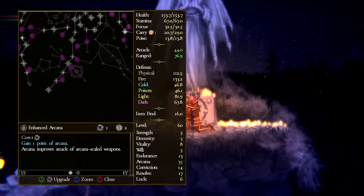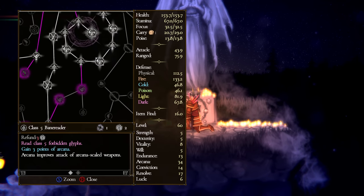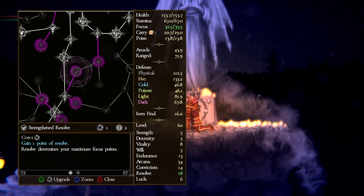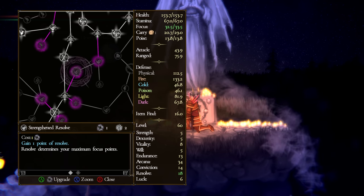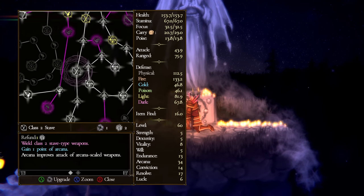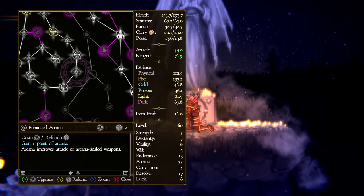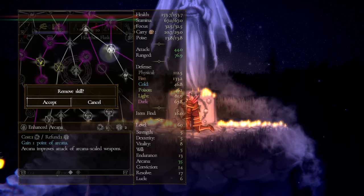After leveling up, the star stones are how you navigate the tree. Anything purple is something you can currently pick up — strength and resolve, conviction, whatever the case is. Using gray stones you can refund points you've spent on anything that's not a permanent unlock. Nodes with little notches on the top-left and bottom-right are permanent unlocks — like class two stave or class three bane reader — and cannot be refunded. But all connecting nodes can be refunded.